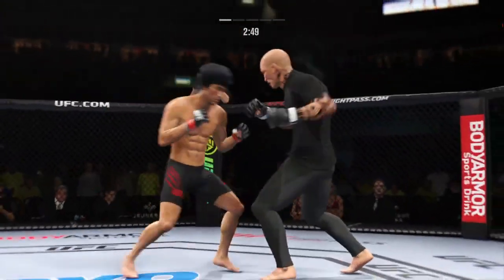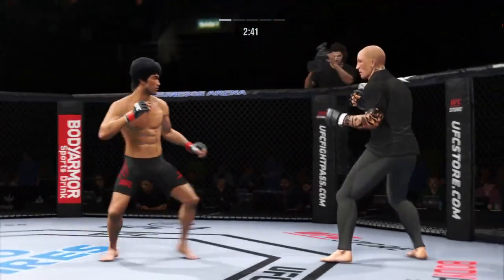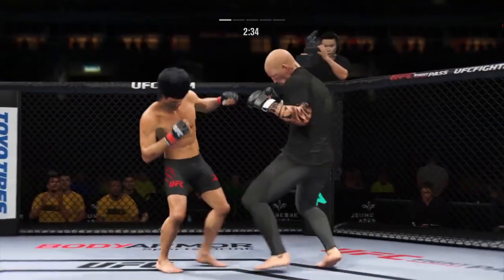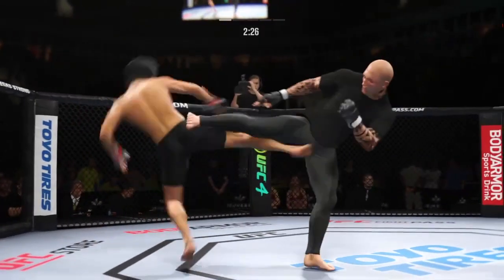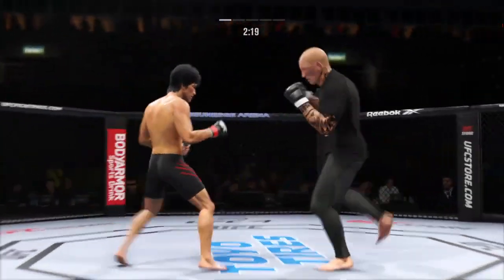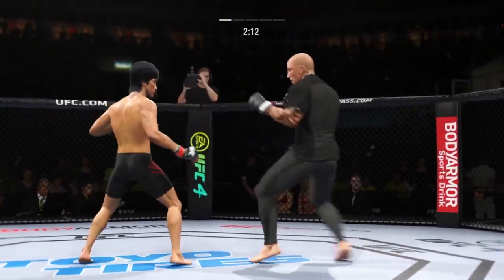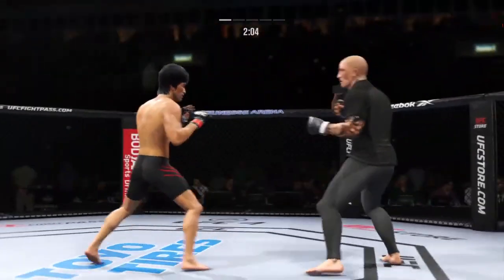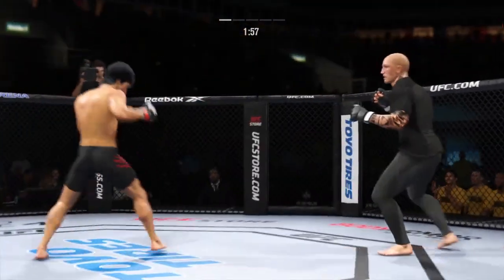They separate. Both fighters exchange in the pocket here. Right hook attempt — no good. Beautiful strike. The right hand has been there at times, not that time. And he lands that side kick. Spinning back kick is there. Look at him drive his shin into the opponent's body with that body kick. Lee gets hit with a kick — that one landed flush. Let's see if he can make some adjustments. Right hook to the head blocked. Keep that head moving. Trying to do damage now with the kick — that's a miss.